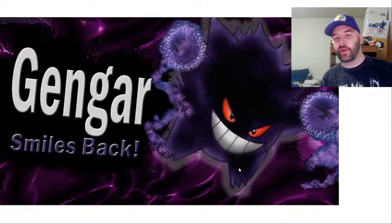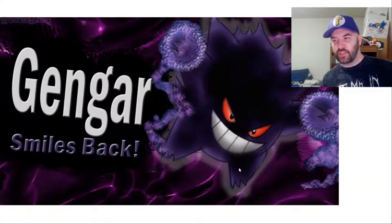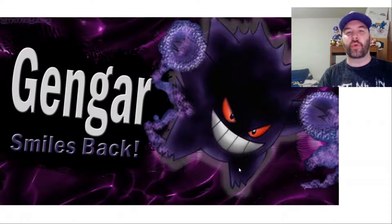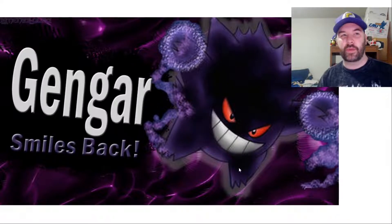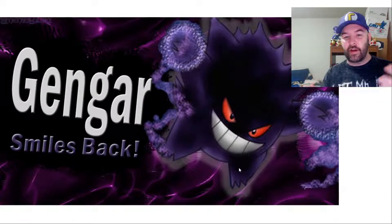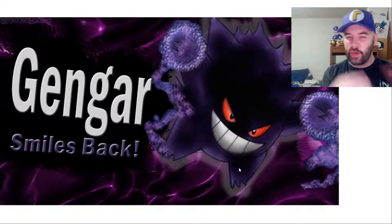Not every DLC character needs a gimmick, but it could still be fun. You've got Shadow Punch and Shadow Sneak - some really fast moves - so you could use those for maybe a side special, forward tilt, or up tilt. Very quick, right to the point. And you got Lick - that could be like a rapid jab attack. Jab jab and then the tongue comes out and just starts flailing everywhere. Gengar would totally do that.